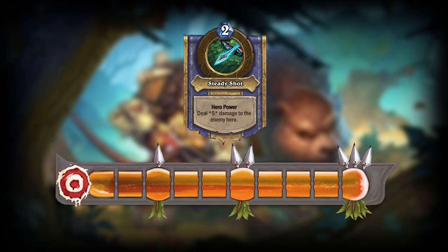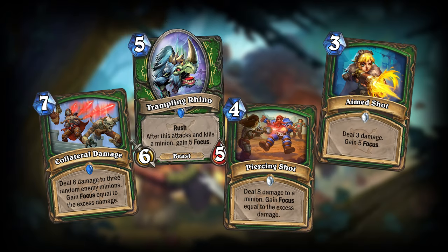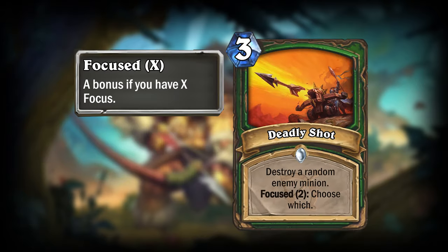The idea was that the Hunter hero power would become the main source of damage to the enemy hero, so I also changed some cards that previously dealt high amounts of face damage. I also gave Hunter a new keyword that would interact with the Focus bar: Focused X. Cards with this keyword would trigger a bonus if you have an equal or higher amount of Focus than the number next to the keyword.